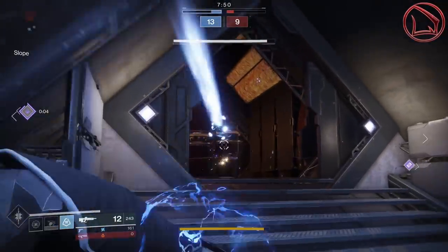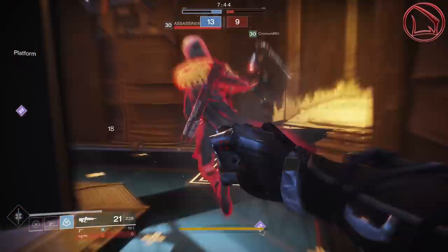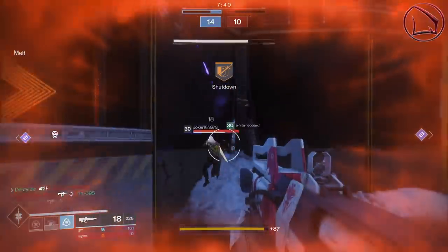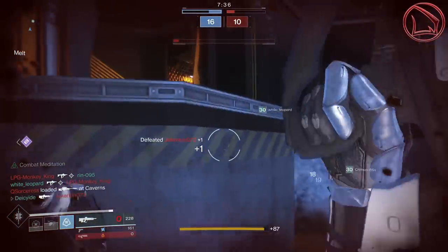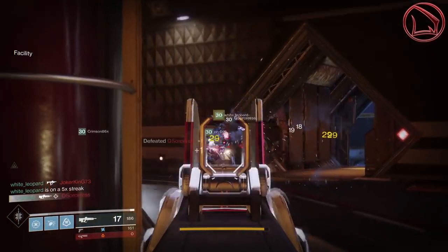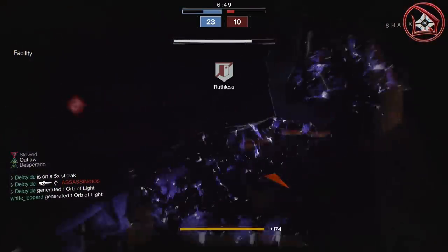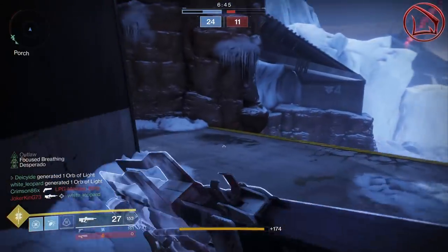In the competitive playlist there are a total of 6 overall ranks, and you have to go through Guardian, Brave, Heroic, and then finally Fabled to actually get the Redrix's Claymore. Once you get to Fabled, which is the third highest rank overall, you can go to Shaxx and grab this bad boy — and then absolutely annihilate guardians in the Crucible, because this thing is an absolute powerhouse that can decimate, eradicate, and truly annihilate just about any Guardian.